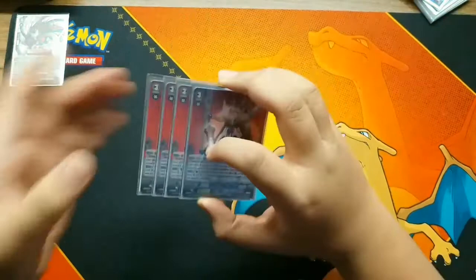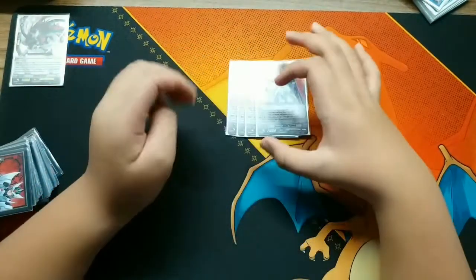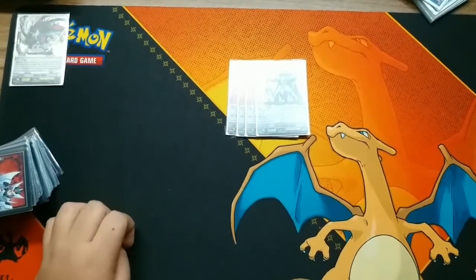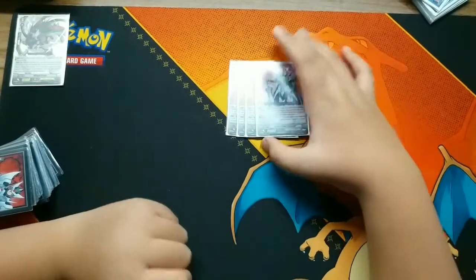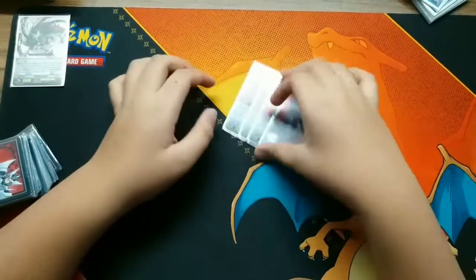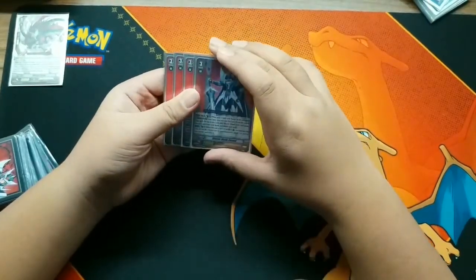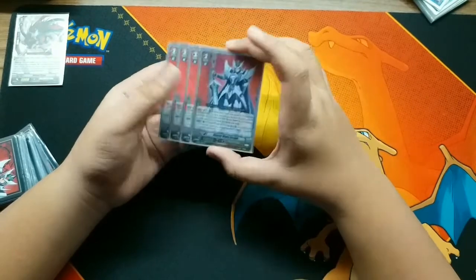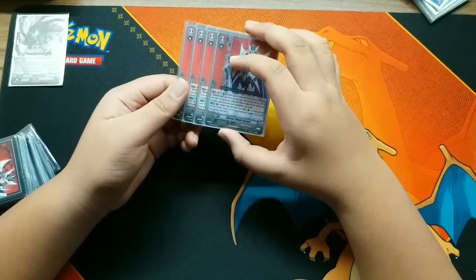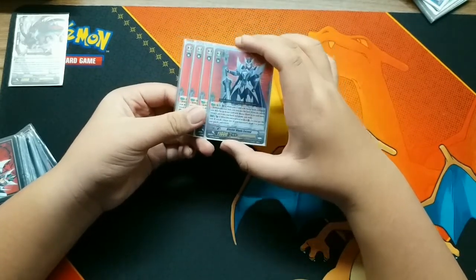Next I'm using four Blaster Blade Exceed. So Blaster Blade Exceed - first skill: when choosing it to save for its card name strides, you can Counter Blast one and search for a card with Blaster Blade in its card name and add it to your hand. The second skill is when it's placed on vanguard or rearguard circle, Counter Blast one.